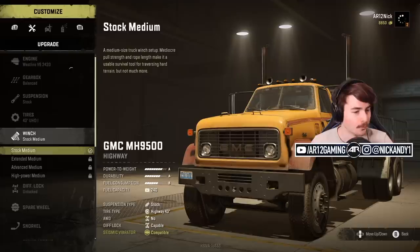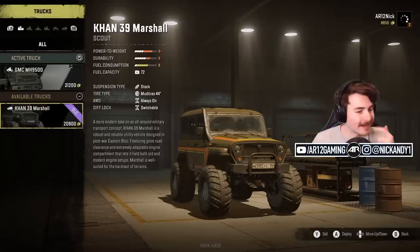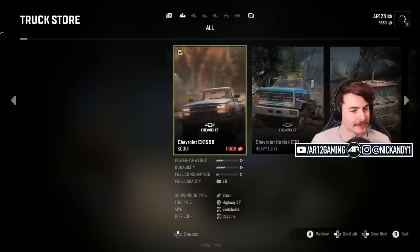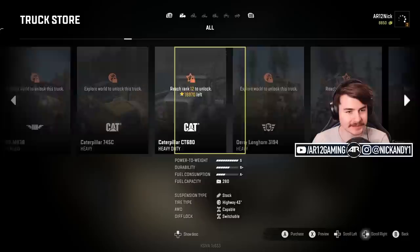Winch options: stock, medium, extended, advanced, high power. And we can see our trucks in here too — we've got our truck storage. So there's a Con Marshall. Truck store — we can buy other trucks in here. Chevys, Fords, GMs. No way, look at all the vehicles in here!